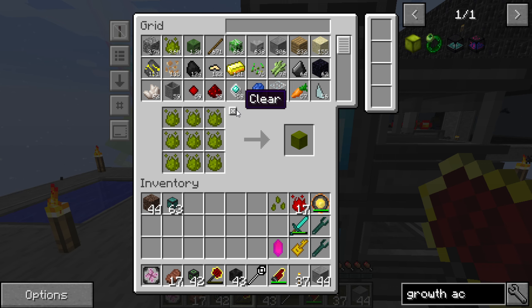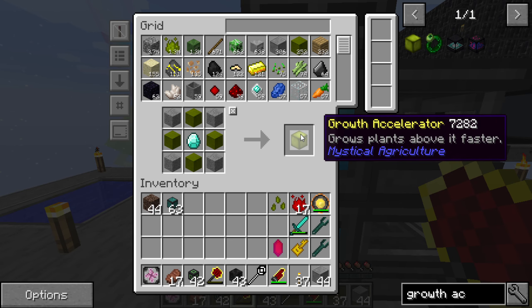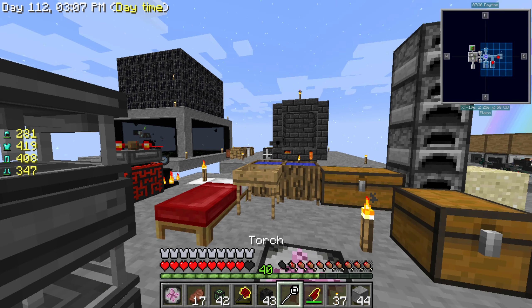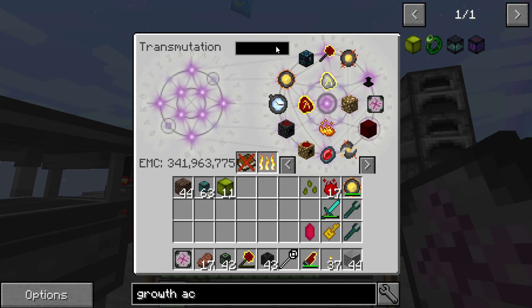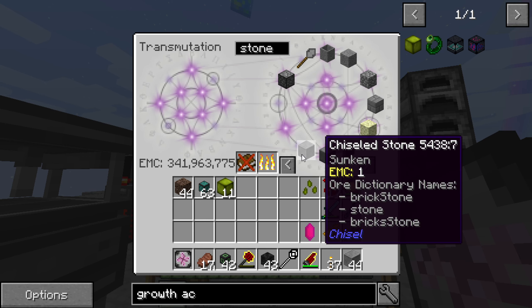So how many blocks would I need? For 63 seeds - let me get the calculator out. Four times 63 is 252 blocks, which is almost four stacks. One, two, three, four - that's exactly enough. This is just gonna get really OP. It's actually insane how OP this can get.